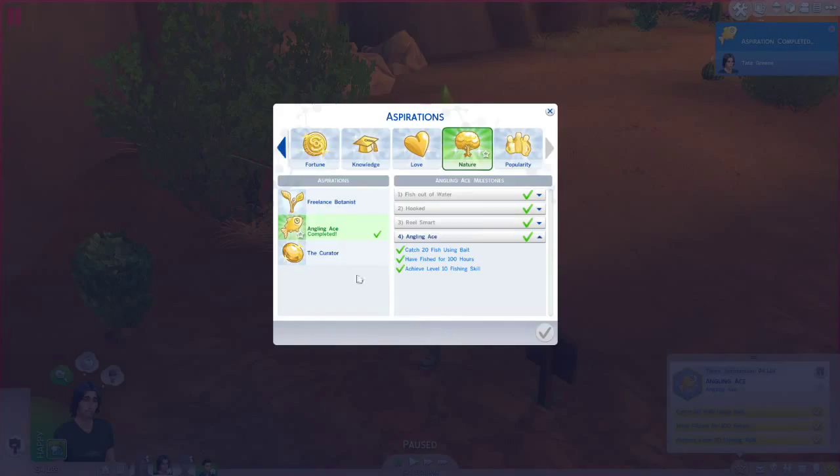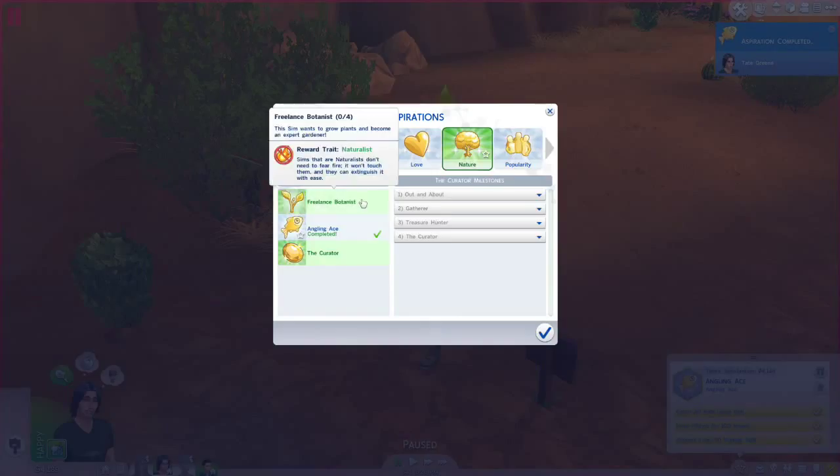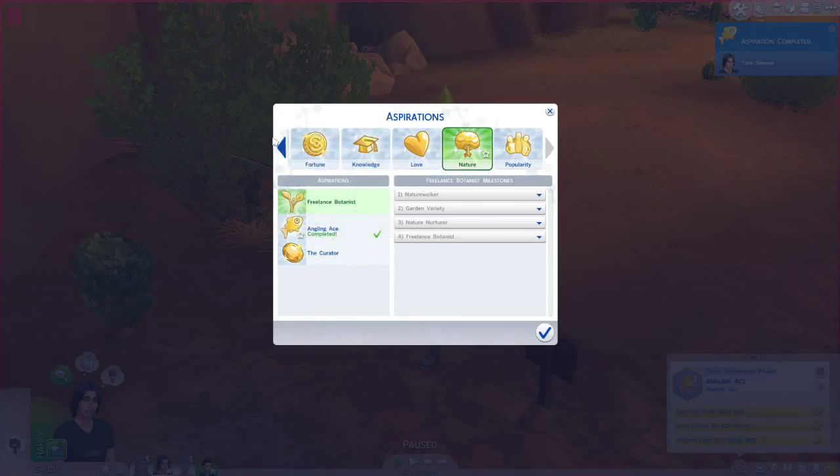What do we pick for Tate now? The Curator? Sim wants to collect anything and everything the world has to offer — metals, crystals, elements, fossils — to the Simsonianism for extra money. Freelance Botanist — Sim wants to grow plants and become an expert gardener. That sounds more like him. Sims that are naturalists don't need to fear fire; it won't touch them and they can extinguish it with ease. Freelance Botanist actually sounds more like Tate.